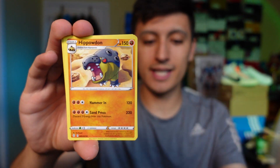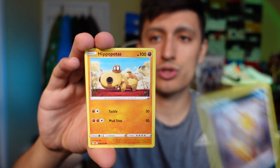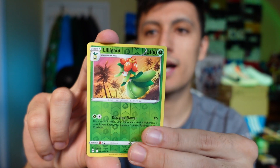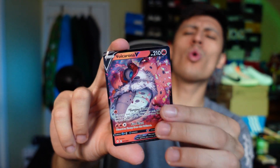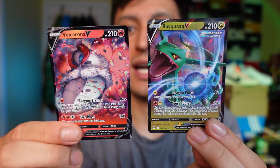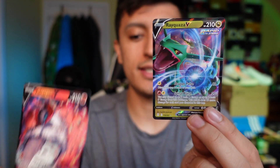Here we go — team regular blister. We have a fighting energy, a Hippopotas, another Hippopotas, a Scraggy, and a Litleo with some pretty dope art. We also got a reverse holo hit, and it's a Volcarona V! But Rayquaza is the more valuable card, so we're going to give the W to Rayquaza and the three-pack blister. The score is now 2 to 1.